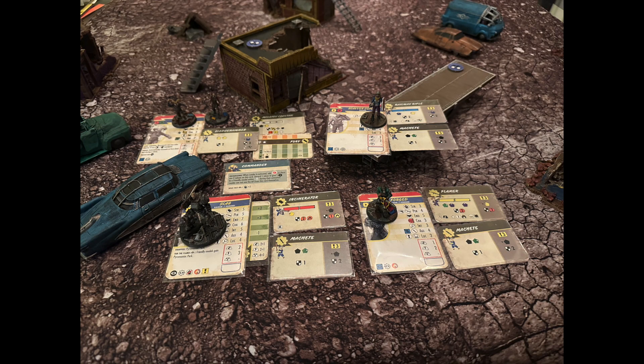For the forces of the Forged, we have Slag himself leading from the front with a commander leader perk, an incinerator, a machete, and wearing his signature power armor. There's one generic Forged with a flamer and a machete. Two Psychos are ready to charge in with sledgehammers, a dose of fury each, and a single Molotov to share. Rounding out the force, we have a Scavver outlaw with a railway rifle and a machete.